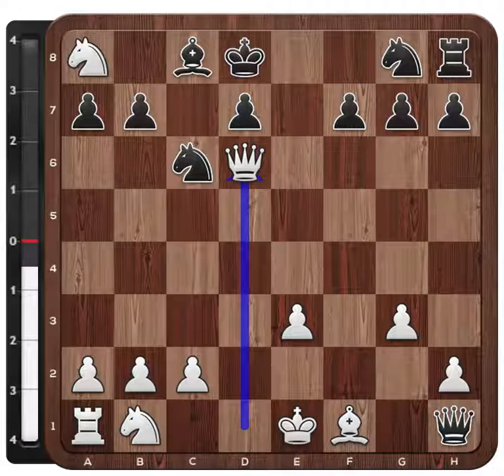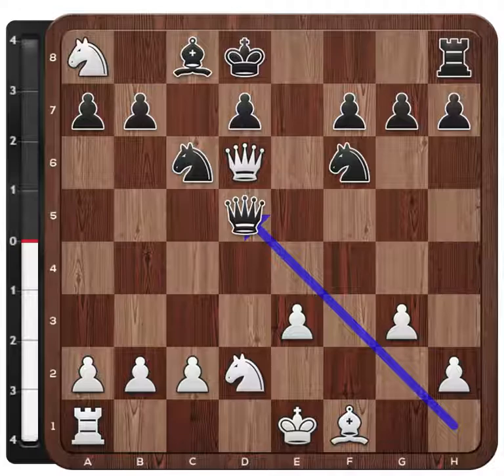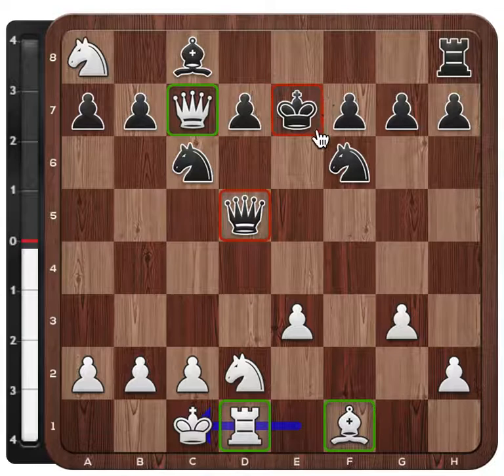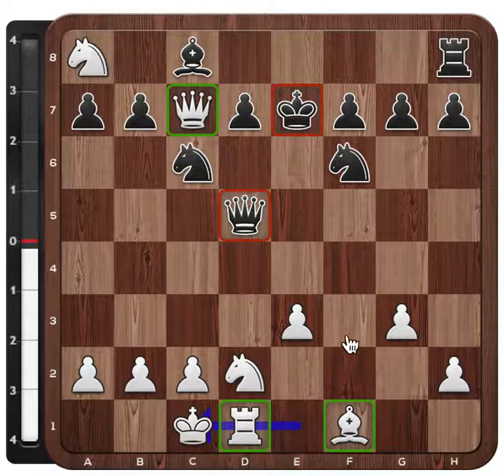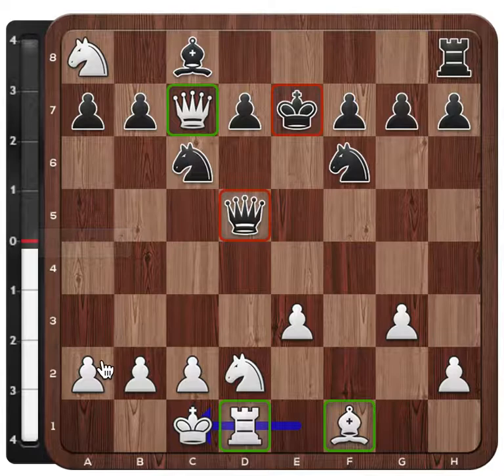After Kd8, knight takes, queen takes, Qd6, for example Nf6, Nd2 — black wants to maybe exchange the active queen. White has generated the positional resource of having the black king in the center. The black queen is also a little bit of a liability, while white's pieces are very active. In return, black has the slightly weak pawn on e3, but even though the engine shows the position is equal, this is much easier to play with white.